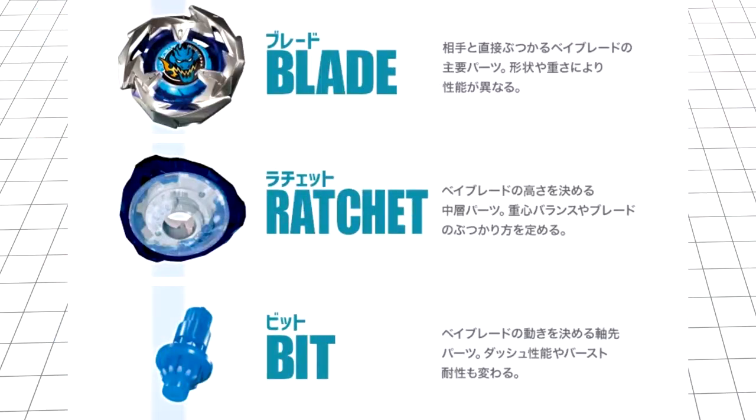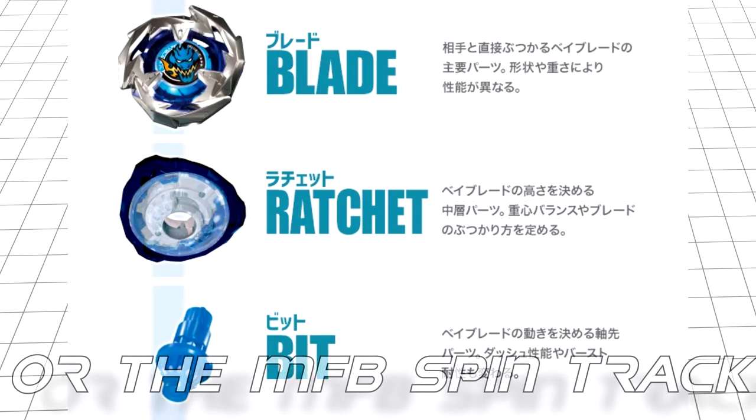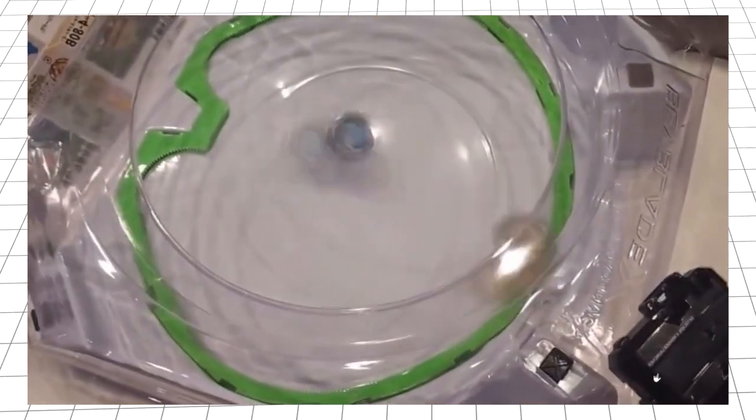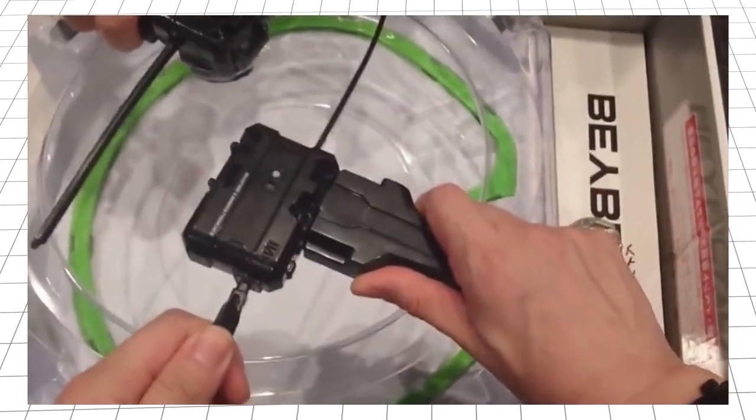Like in Burst, the bays disassemble into three parts: the blade — the main contact points and weight of the bay; the ratchet, which fits underneath the bay and fills a similar role to the disc in Burst; and the bit, which is your driver slash performance tip. Bursts also make a return, however not to the same extent as Gen 1 Beyblade Burst — it seems to be more of a side thing than the main draw of matches.